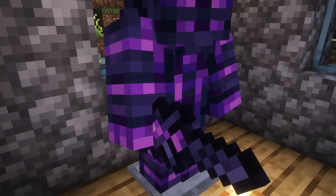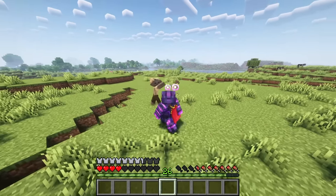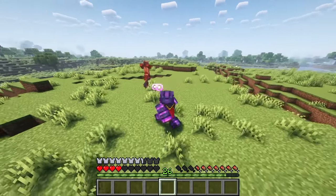The End armor set shoots void beams at enemies and can save you from falling into the void every 5 minutes.